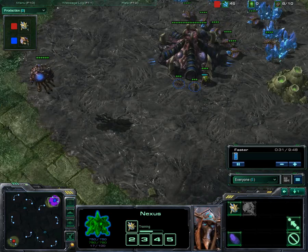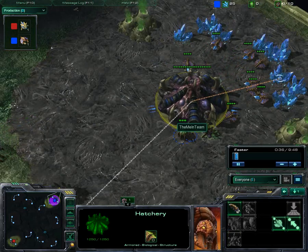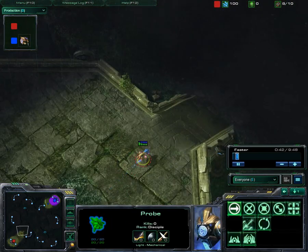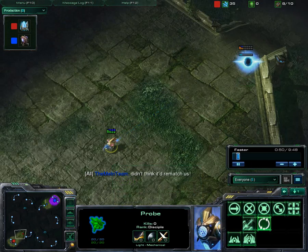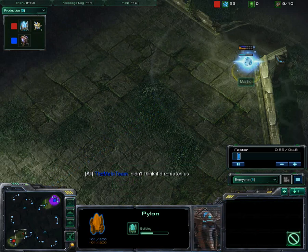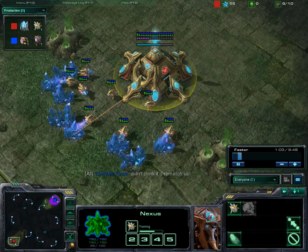So immediately, the instant I hit matchfinding, right back to it. This time I'm anticipating him doing a little bit better of a job against the 6-pool. I'm looking at — well, not 8-gate, that would be ridiculous, some proxy nonsense — but 8-pylon. Let's see if he gets a little bit earlier on the gateway. I bet he does.